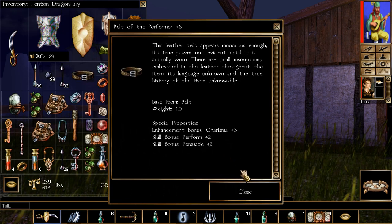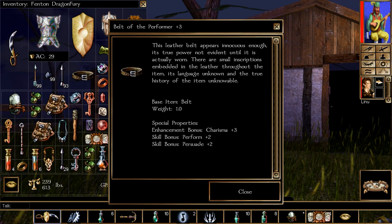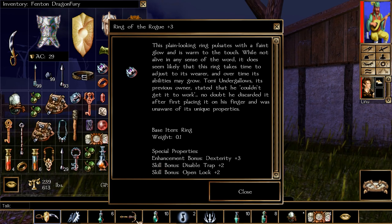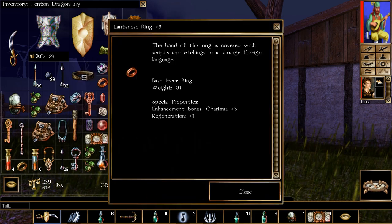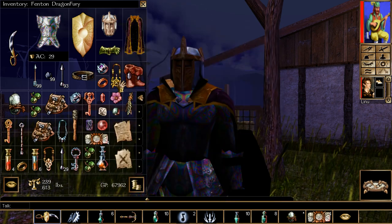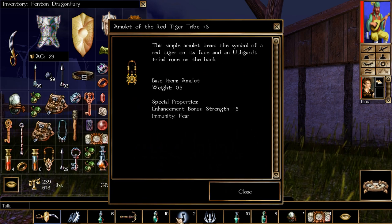So I'm going to go over each item right now. First of all, this is Shawin's belt, upgraded from chapter one — it has charisma and persuade on it, which is really good. Next up is the Ring of the Rogue, Tomi's ring — dexterity plus three, with some disable trap and open lock skill bonuses, which is really nice. Next up is Bodynock's ring — it has charisma plus iron regeneration, which is excellent.